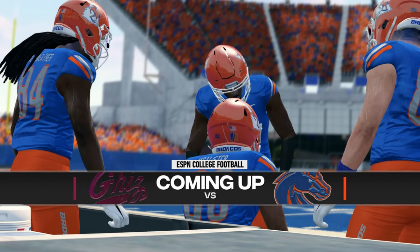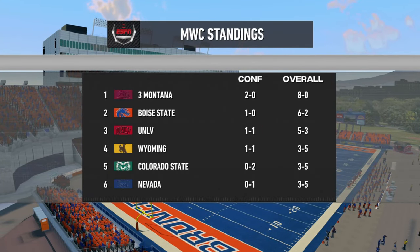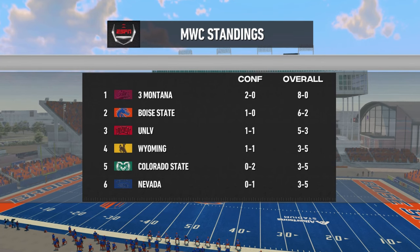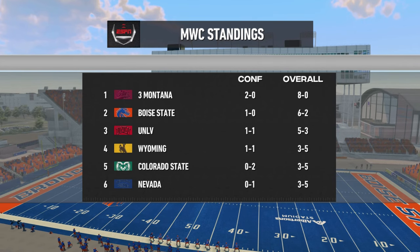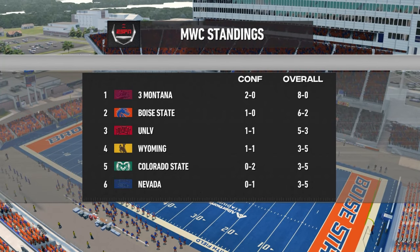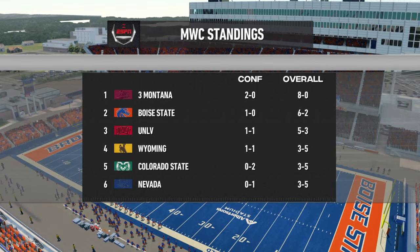Rhys Davis here bringing you the EA Sports NCAA Football 14 pregame show. Nobody wants to go to an ice cream store called Just Vanilla — you have just one flavor. There are a lot of different ways to get it done on the football field today. One team wants to pitch it all over the yard and go fast; the other wants to control the tempo with a physical attack. Seeing these two teams go head to head is going to be a great treat. Brad and Kirk on the call, and David and I are back at halftime.